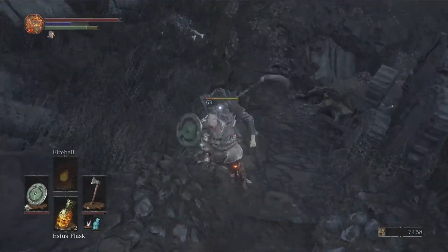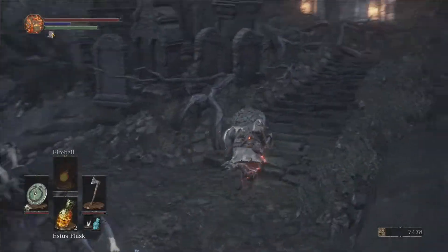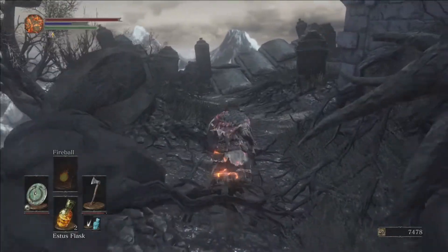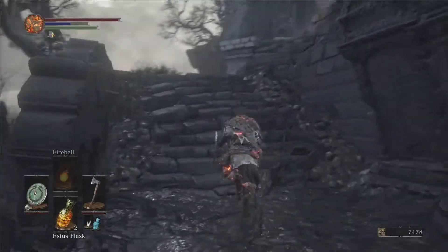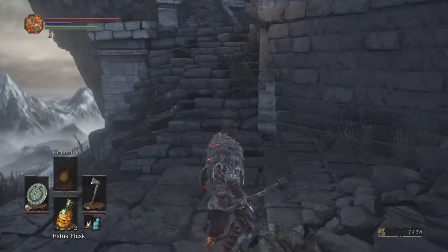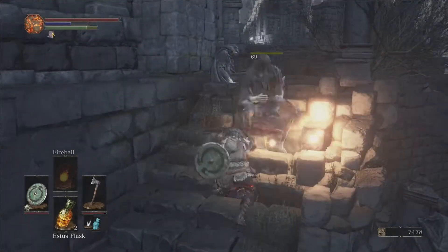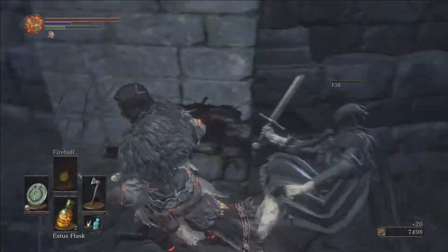I hate it when the lock-on doesn't grab and your camera just spins around. That's one of the things about this game - you can be in full range, you can be in the camera, but sometimes it just doesn't grab him. Interesting thing about these guys up here on the stairs: you can walk up to them and just destroy them. But if you approach that item in the tree, they'll come alive and come after you - they're pretty much just item guardians.